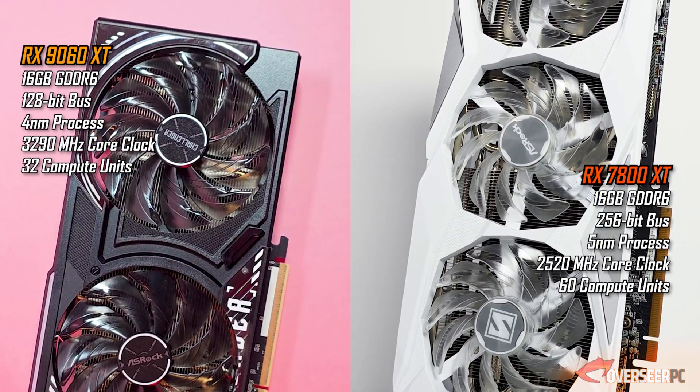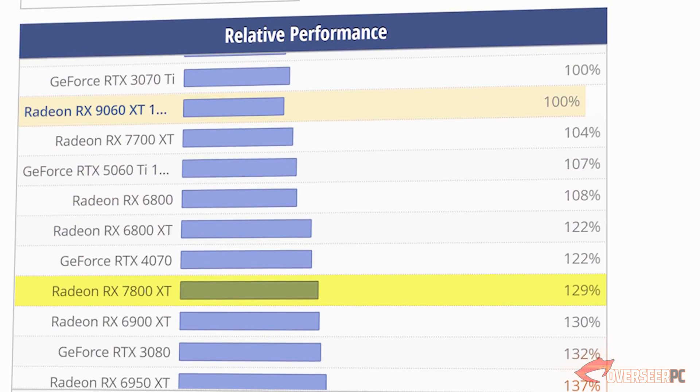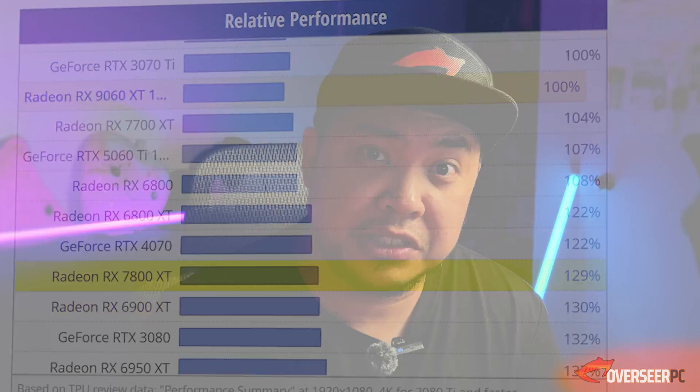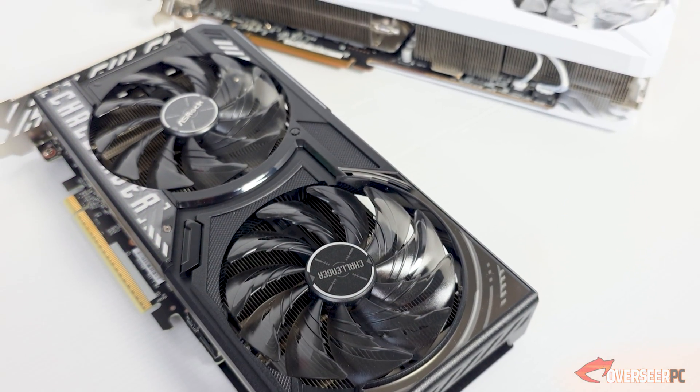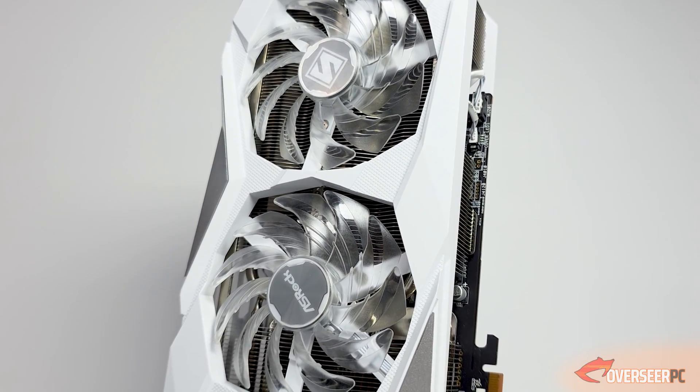Both of these cards have 16 gigabytes of VRAM. One is a last-generation mid-range card while the other, the RX 9060 XT, is an entry-level but latest-generation RDNA 4 card. According to TechPowerUp, the RX 7800 XT is about 29% faster compared to the 9060 XT 16GB. However, the 9060 XT has FSR 4 while the RDNA 3 card doesn't.